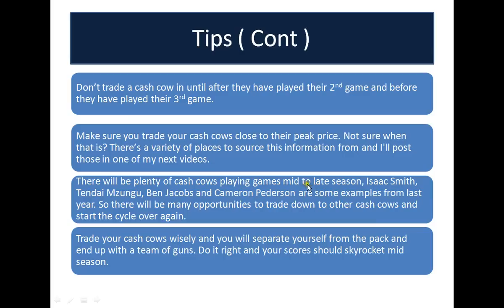There are also going to be plenty of cash cows playing mid to late season — here are just some examples: Cameron Peterson, Jay Gibson, Mzungu, Isaac Smith, and Paul Paupolo is another one. If you trade your cash cows wisely, it's going to separate yourself from the pack and you'll end up with a team of guns. If you do it right, your scores are going to skyrocket mid-season.